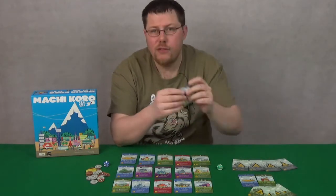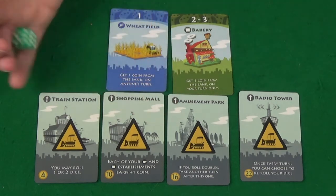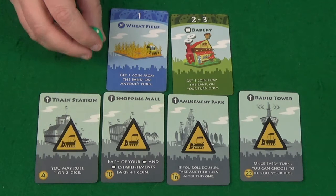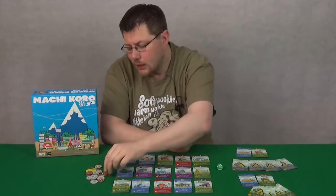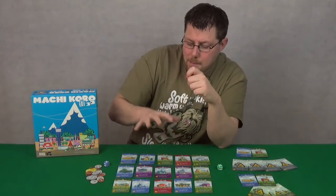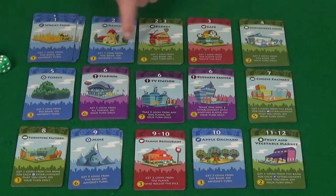You start with these two buildings. The wheat field is blue — this means it will trigger on anyone's turn, and the number at the top tells you what dice roll will trigger it. So if anyone rolls a one, every person gets one coin from the bank. You'll use this money to buy more buildings; the cost is given in the bottom left.